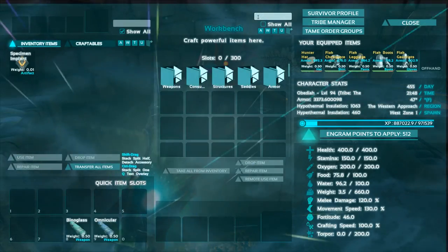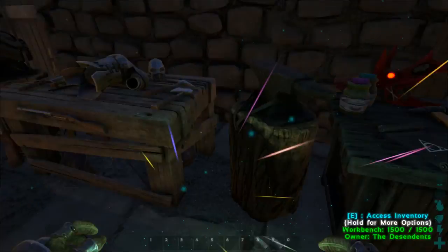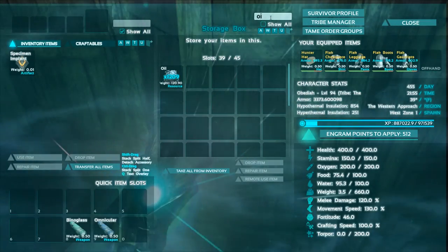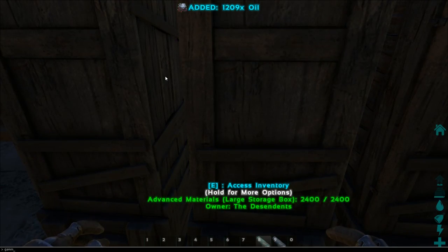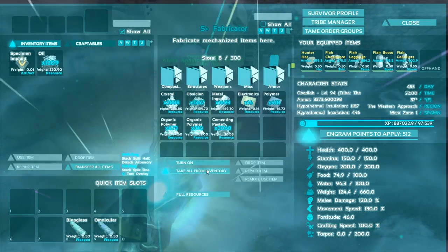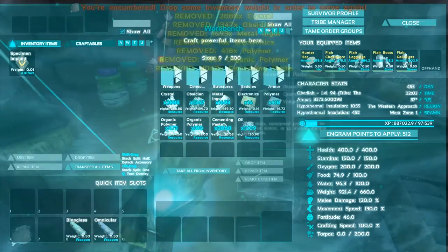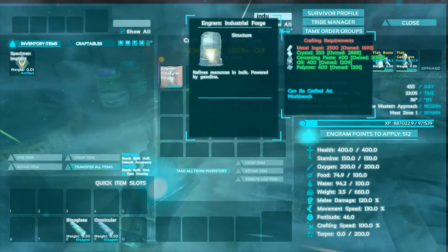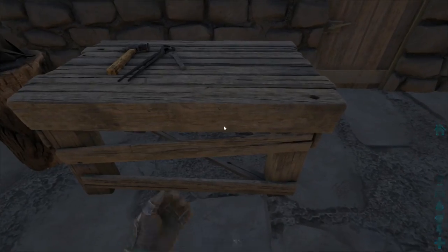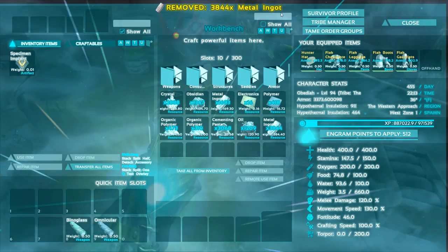For the forge let's start with that — metal, crystal, cementing paste, oil, and polymer. Do we have any oil at all? Oh we do, we have a bunch of oil, I didn't even realize that. So I think we can at least start with it — let's take all and throw it all in here. With Extinction Core, to make the industrial forge you have to make it in the workbench, you can't make it in the fabricator like you normally do. Let's make ourselves an industrial forge.